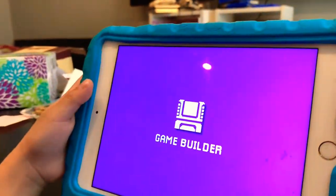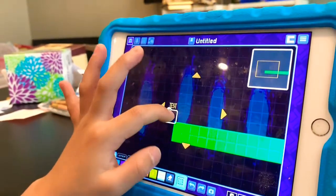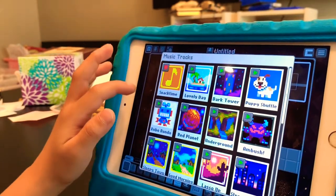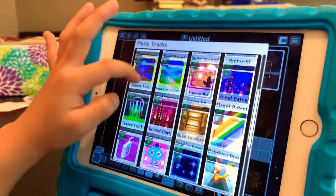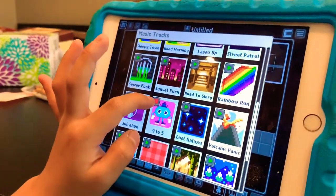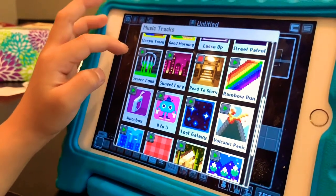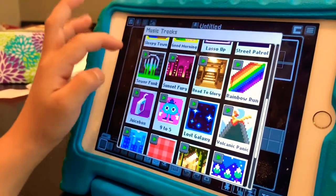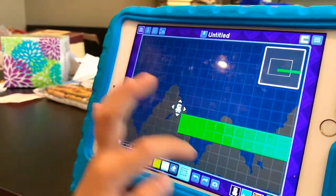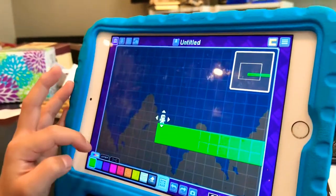Last but not least — the game. You can go create your new game. Here's your character. You can add music like this one, or this one, or any kind of one. Now our pyramid background is there and we can create the blocks.